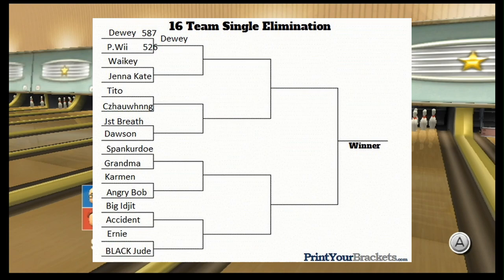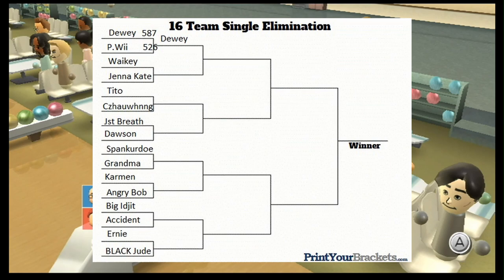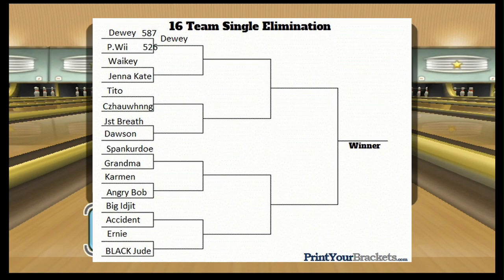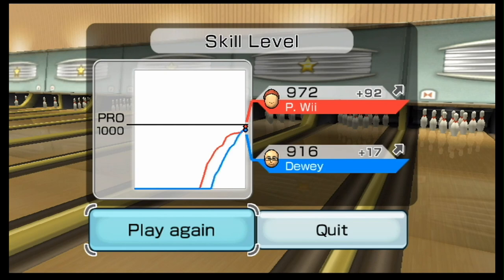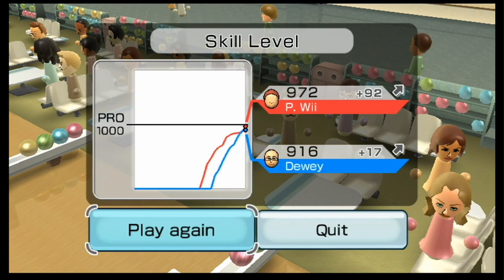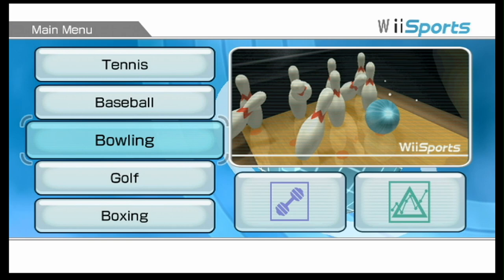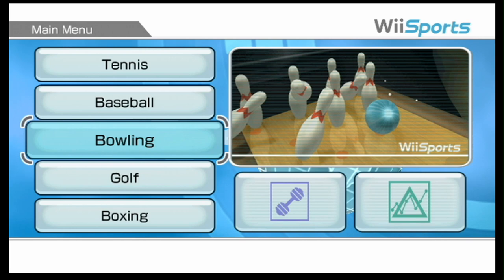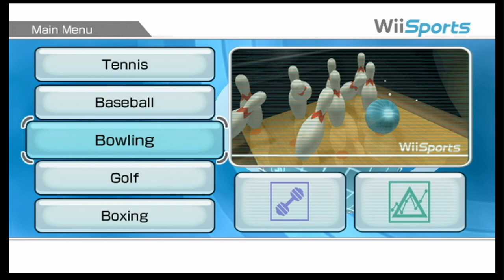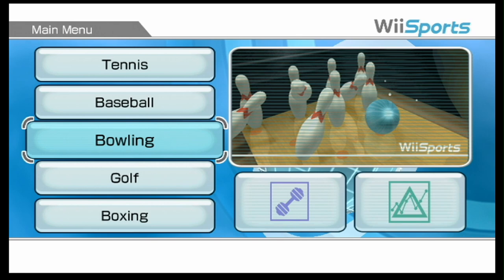So the results are in. Dewey has a three-game score of 587 and Peewee has a three-game score of 526. Dewey survives with a 61-pin victory over Peewee. That was some comeback for Peewee at the end — I think if Peewee had stayed more aggressive to the right in those first two games, this would have been a much closer match. But it will be Dewey moving on to our top 8. I'm Karstowski — make sure you're subscribed so you never miss the rest of the tournament. See you guys!